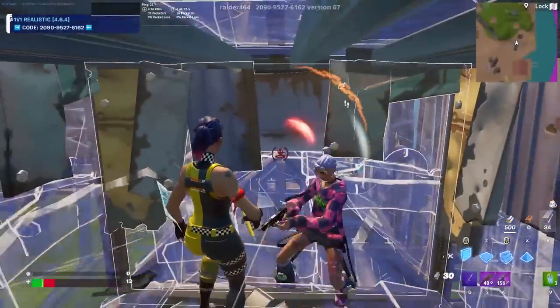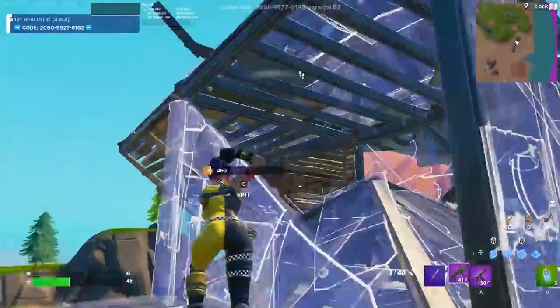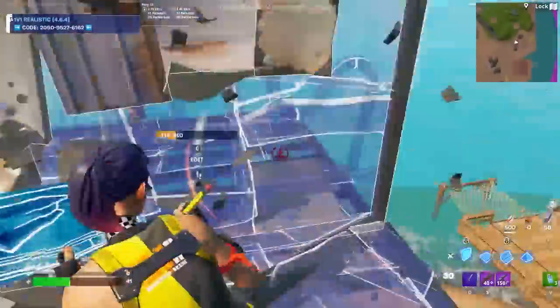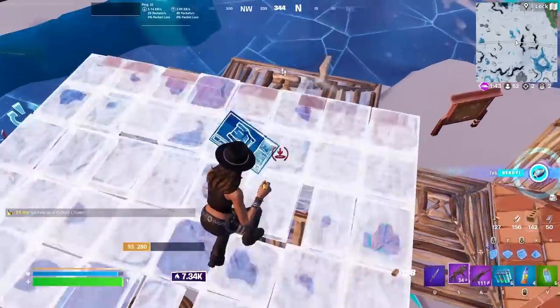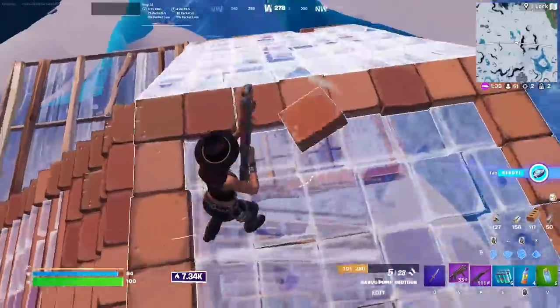He got in here, which is super unlucky, but this play works all the time. Against a sweat, this is a must know. The bottom line when it comes to playing aggressive and safe is that you kind of just have to have your shotgun out the majority of the fight.